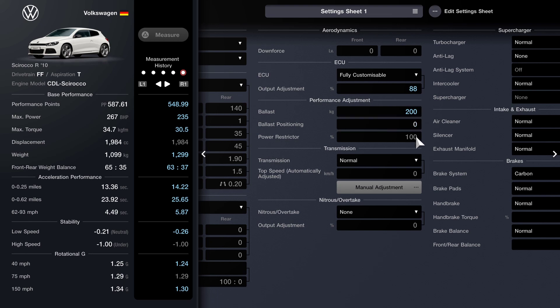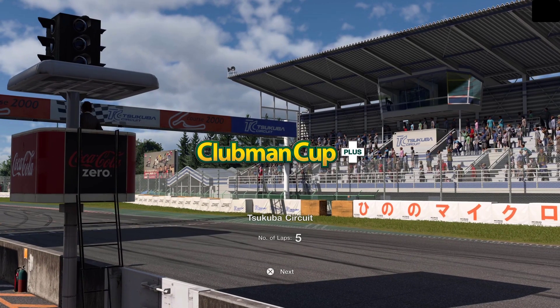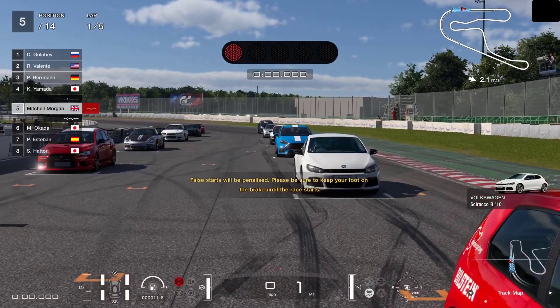Coming back down to adjust the ballast to 195 — just trying to get this as close to 550 as we can. We land on 549 — that's as close as we're going to get. So I think going for the Porsche or the Veyron we're just never going to get near the performance points. Hopefully this car will give us a little bit of a better chance. Now I know I've got to get a better start this time.